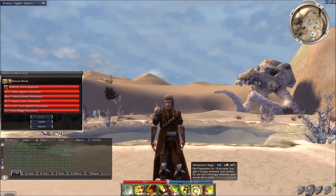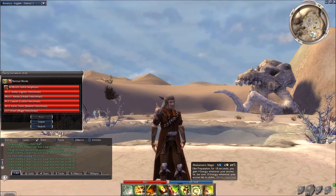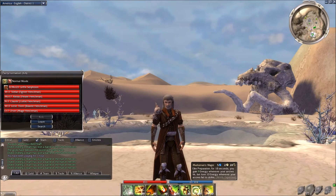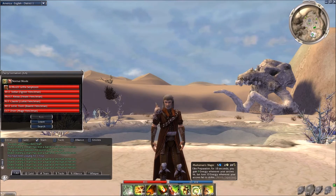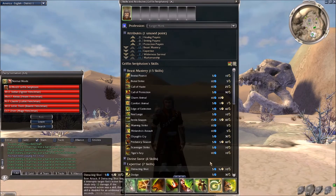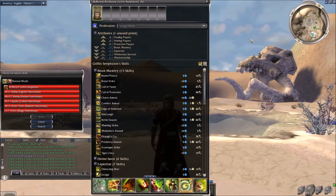Marksman's Wager is a very neat skill but it takes a lot of real human skill to use without suffering a drawback. It's an elite preparation costing 5 energy, with a 2-second preparation time and a 24-second recharge. For 18 seconds — which is fixed — you gain 9 energy whenever your arrows hit, but you'll lose 10 energy whenever your arrows fail to strike. That's at an Expertise of 11.